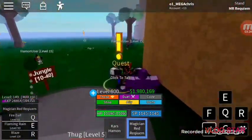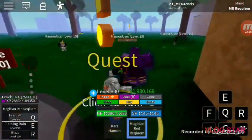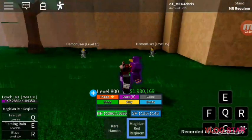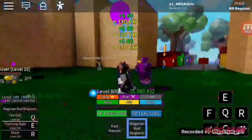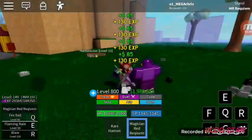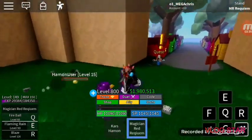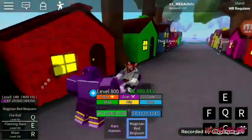Flaming Rain is actually a very useful move. Look — it reached all the way over there! It's like a meteor shower of about five to eight fireballs and they're homing, so you don't need to use your cursor or whatever to aim.